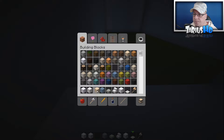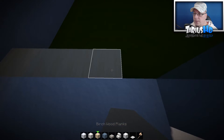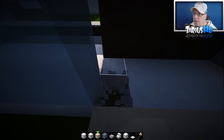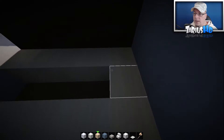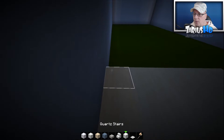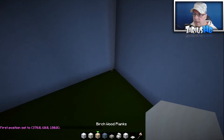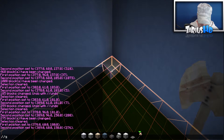Look how natural that looks — beautiful. You can dig that out as well so you can lead up to going outside. We'll do some world edit — that is block 5:2 — so from this point all the way to the end, set 5:2. Voilà — beautiful flooring for a house.